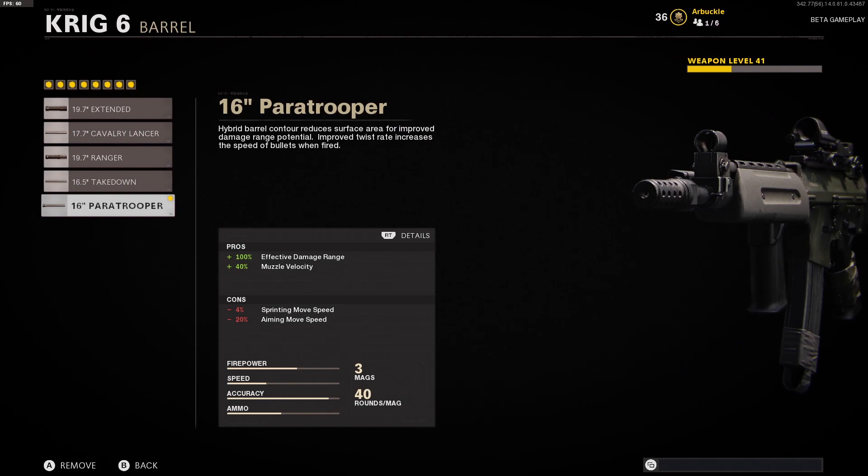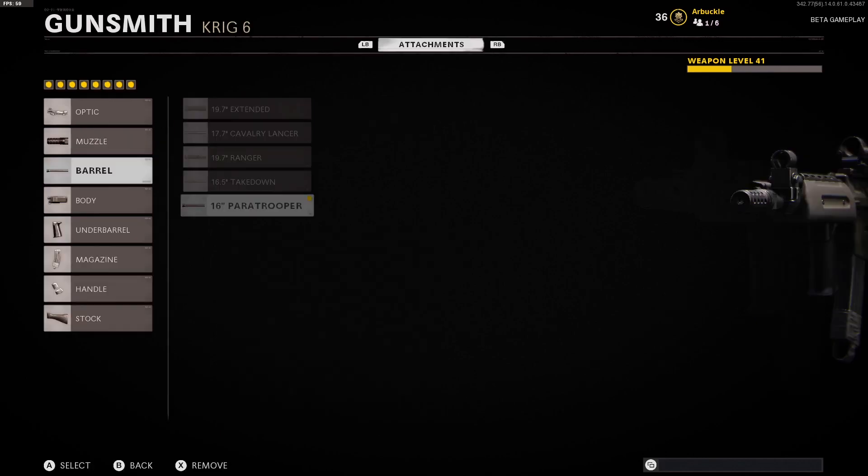The barrel we're using is the 16 Inch Paratrooper — obviously the best barrel to use for every AR in this game — with a 100% effective damage range boost as well as a 40% boost to muzzle velocity. We're just hurting our movement speed a little bit here, which isn't going to be a big deal with an AR.